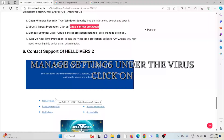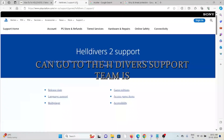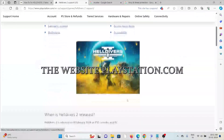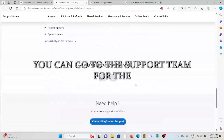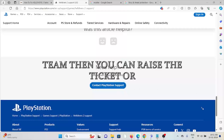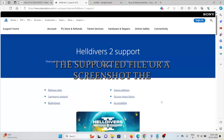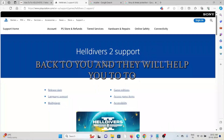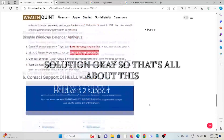The sixth method is to contact the Helldivers 2 support team. If you have tried all other troubleshooting methods but are still facing the problem, go to the Helldivers 2 support website at playstation.com/en-us/support/games/helldivers-2-support. Click on the support team, contact the PlayStation support team, raise a ticket for your issue, and attach any supporting files or screenshots. The backend technical team will get back to you and help you fix the problem with a better solution.